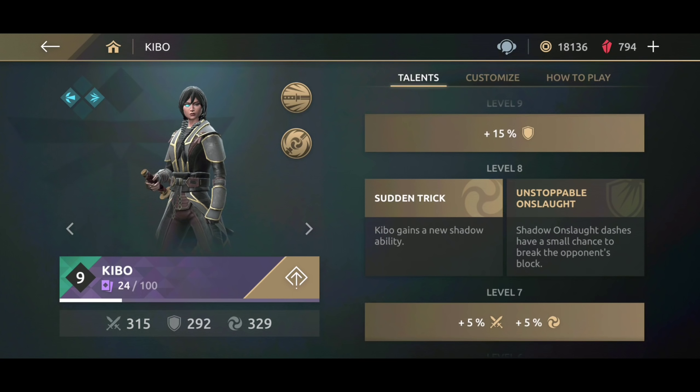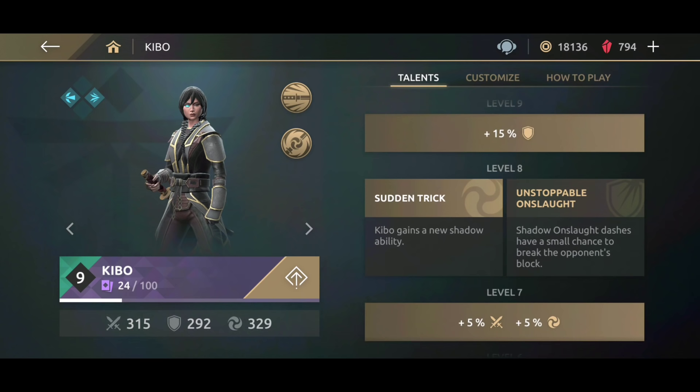Get your Kibo to level 8 and you can pick any ability you want — it doesn't matter that much, just pick whatever works well for you. When you get Kibo to level 10, pick the ability called shadow supremacy. That ability is what takes Kibo to the next level — she will be able to dodge so many shadow attacks with shadow onslaught. I feel sorry for all the characters in the arena because Kibo is coming for them.